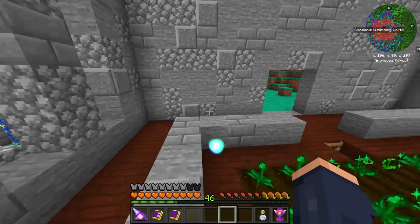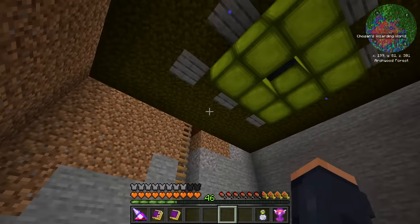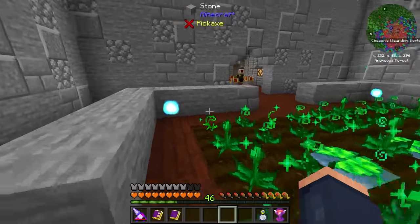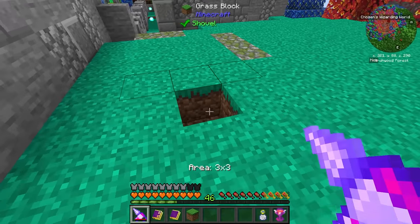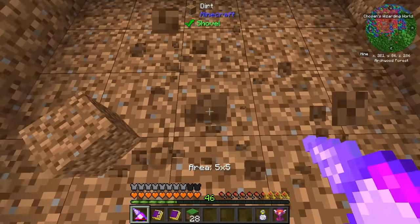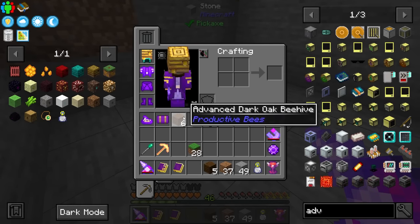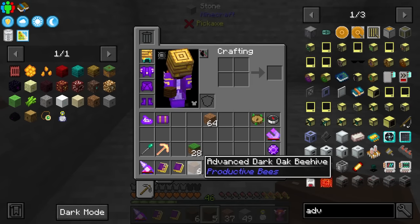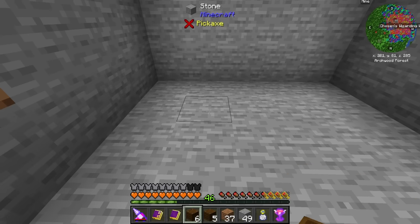I'm going to use more than one advanced beehive and I'm thinking we could do that down here. Actually normal mobs will probably spawn, so we should do it somewhere else - just create a little hole in the ground, probably a five by five. Mobs should definitely spawn down here when I close this up, and I'll put a couple of beehives. I think it needs the dark oak beehive as well.